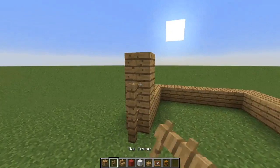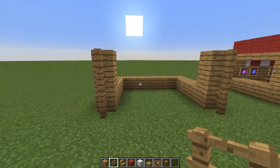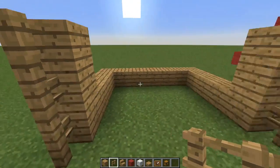Now you're going to place some oak fences on the front to give that a little bit of definition — something kind of cool to look at, a little bit of detail.